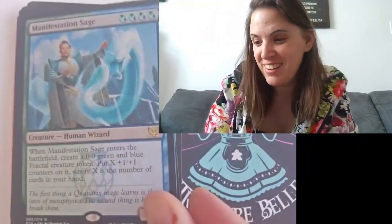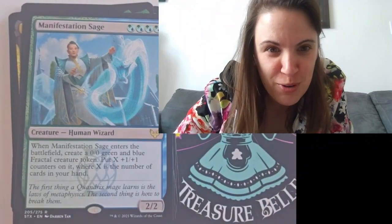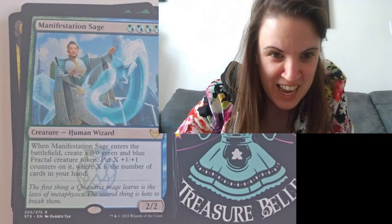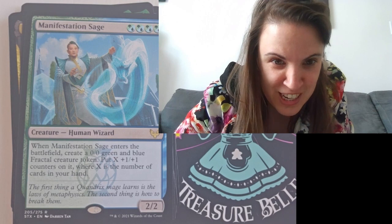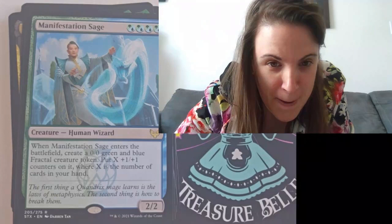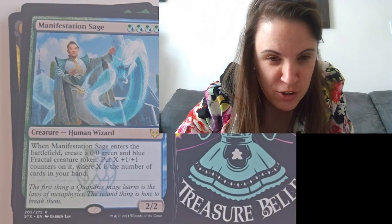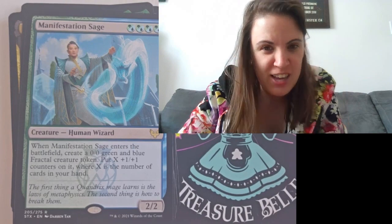I'm excited — here we go, look at that. Creature, Human Wizard — Manifestation Sage. When Manifestation Sage enters the battlefield, create a 0-0 green and blue fractal creature token. Put X plus one, plus one counters on it, where X is the number of cards in your hand. Very interesting.